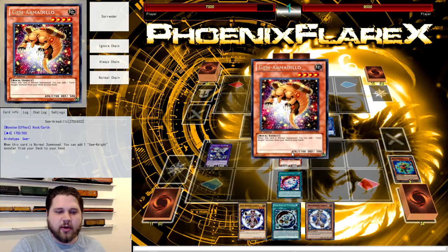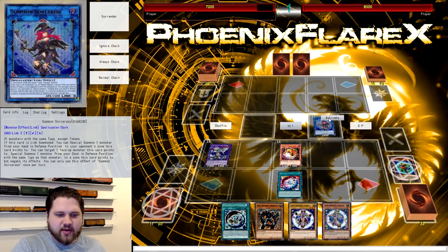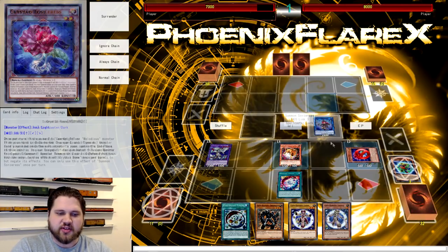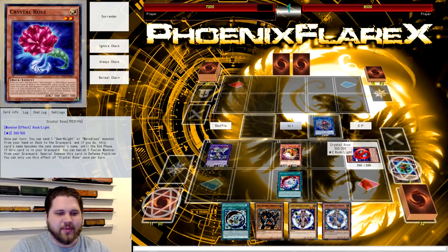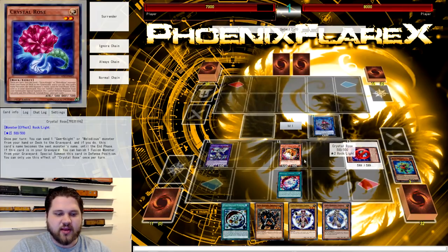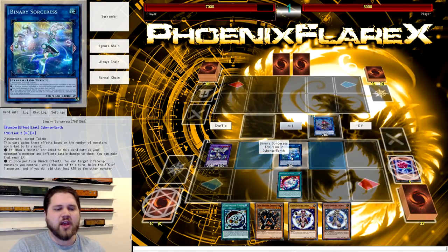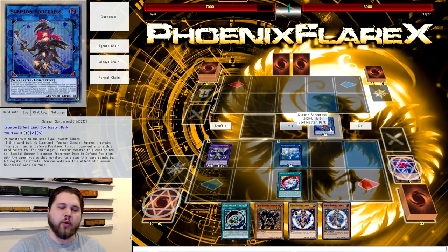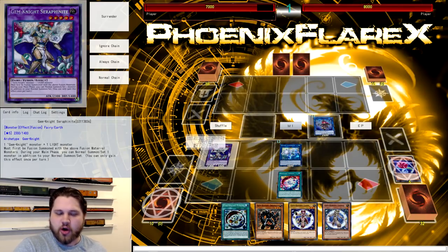Now you've got Seraph Knight on the field, giving you an extra Normal Summon. Normal summon Gem Armadillo into Summon Sorceress' arrow, use its effect to add Obsidian to your hand. Then use Summon Sorceress' effect on the Gem Armadillo to summon Crystal Rose from your deck to the zone it points to. You can't use Crystal Rose's effect here because it's negated — trust me, it would be broken if you could. Instead, link Crystal Rose and Armadillo away into Binary Sorceress in the center monster zone. In previous combos you also summoned Mrs. Radiant to open more zones, but with Summon Sorceress you don't have to do that.